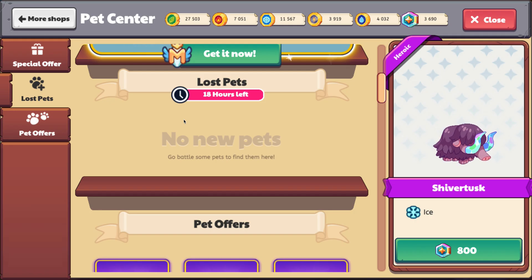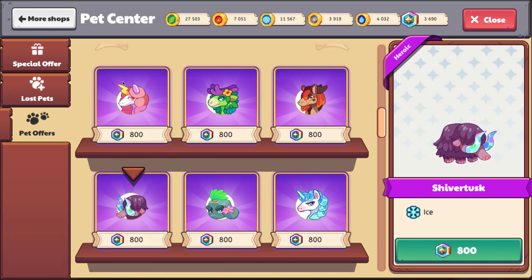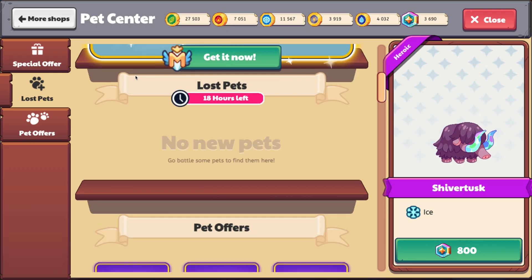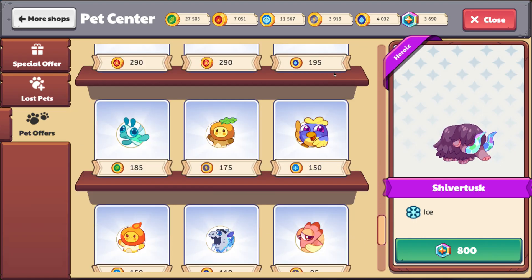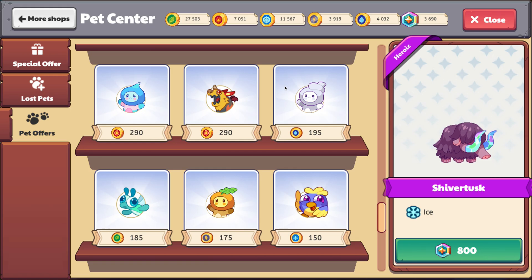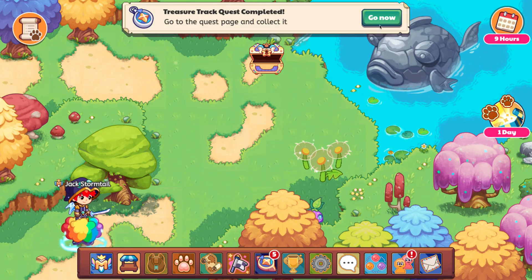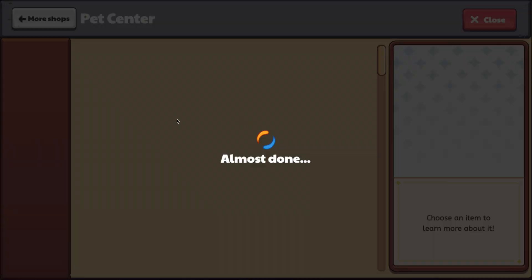It says no new pets here — whatever. Pet offers are here where you can see. However, that's really loud, let me turn it down. It's a nice sparkle sound. But lost pets: 18 hours left, no new pets. Go battle some pets to find them here. Apparently if we don't see a pet here, then maybe we could find them in this shop. This is weird — I gotta give it to you all, it is really weird.